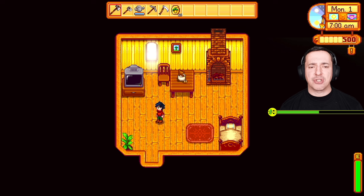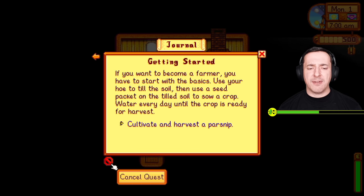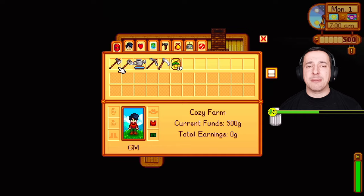We've also got other controls — on Xbox if I hit the screens button I get access to the journal. So: 'Getting started — use your hoe to till the soil, then use a seed packet on the tilled soil to sow a crop, water every day until the crop is ready for harvest. Cultivate and harvest a parsnip.' You also have an Introductions objective — there are 28 people to find in Stardew Valley, and we've already found two from the skipped intro.